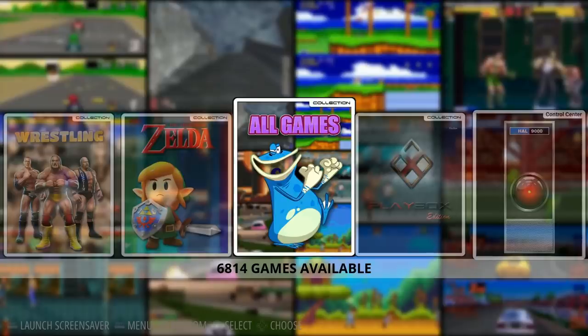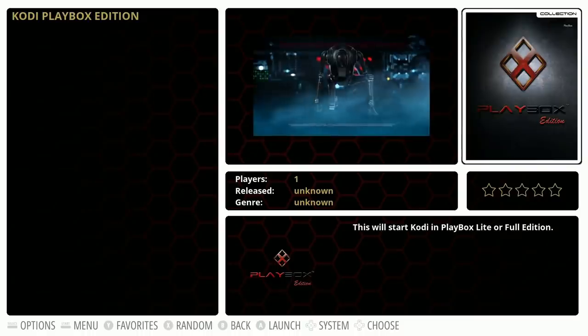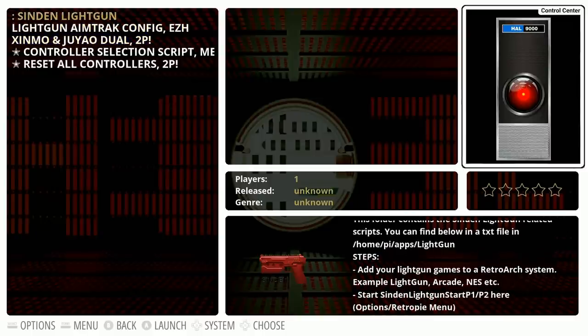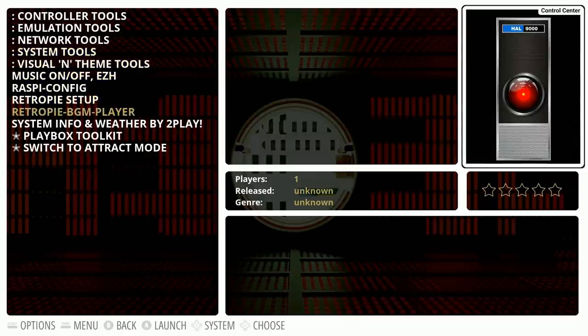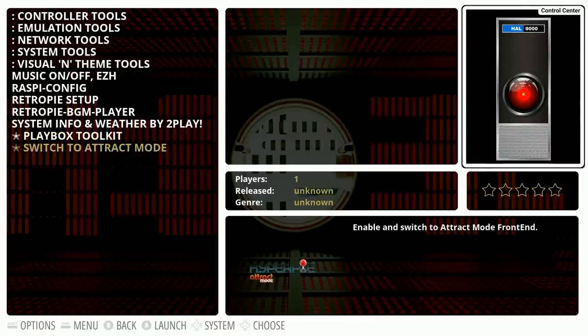As far as all games, this is rocking 6,814 different games, which is quite a large collection. There's Kodi pre-installed, Playbox edition. It is a lot considering many of those are CD-based games. It has light gun support pre-installed, which is nice to have. That's kind of the theme of this image - I've given it great reviews in the past, similar to Virtual Man's and Rick Dangerous's images. It is on a two-play base image, which some people like and some don't.